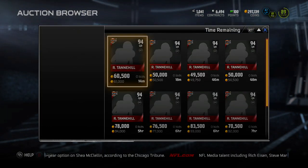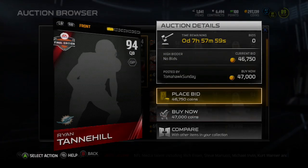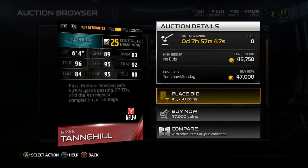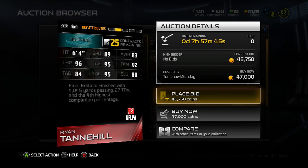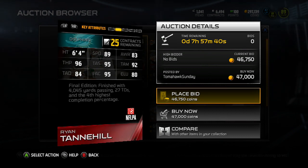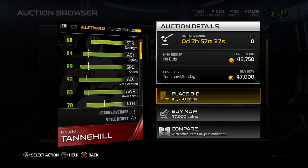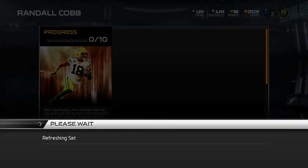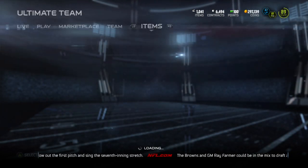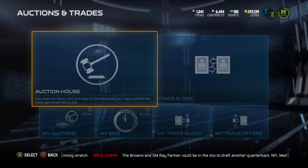Ryan Tannehill, 94 overall. I'm surprised this card's going for so much — 47,000 coins right now. He's 6'4", 96 throw power, 95 throw accuracy short, 92 medium, 84 deep — that deep accuracy sucks. He's also got 95 play action and 80 elusiveness. He finished with over 4,000 yards passing, 27 touchdowns, and the 4th highest completion percentage in the NFL. Pretty good card right there. We're going to go check out Randall Cobb and see how much he's going for and what his stats look like.